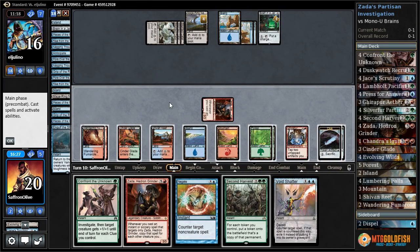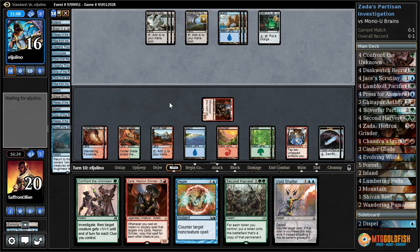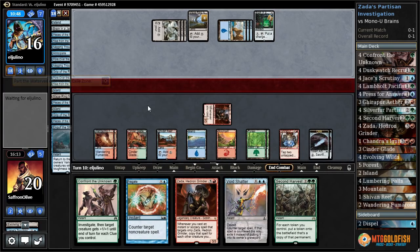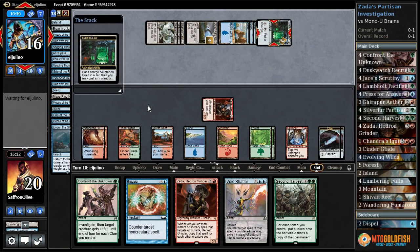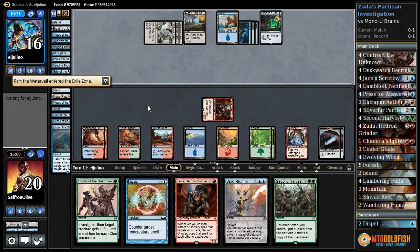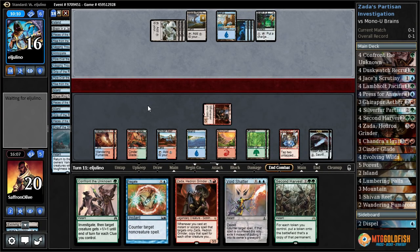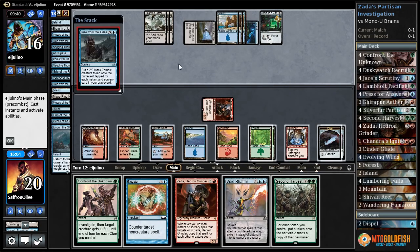Come on, Silver Fur. We still want Silver Fur. Forest — yeah, I guess we just pass the turn for now. Adds a counter, takes up Brain in the Jar. Part the Waterveil — okay. All this really does is give our opponent an extra Brain in the Jar counter, which I think is fine. Part the Waterveil — sure, these are not threatening. We still have our counters in hand, so if they want to use their Part the Waterveils, that is fine.